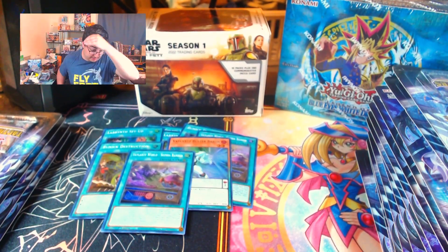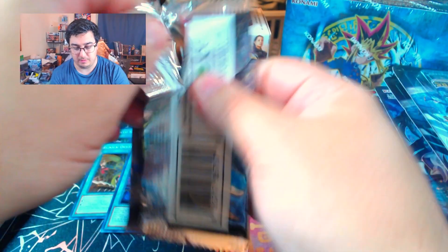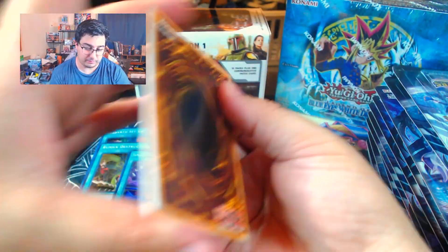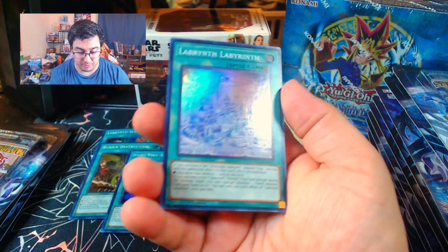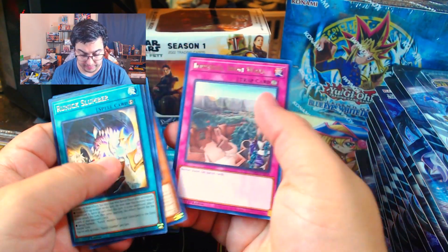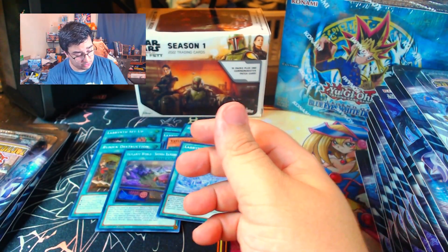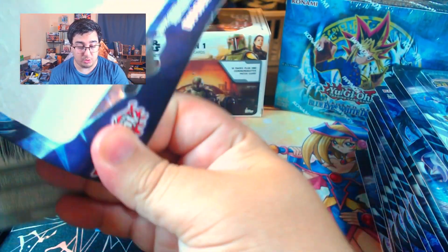All right, I am back. We are finishing up the last of the left side. We have about four more packs to go. We have a Bear Blocker, Poultry Evacuation, Labyrinth of Labyrinth, Runic Slumber, Labyrinth 2 Clock, Lilith Lady of Lament, and Imperial Iron Wall. So far no Ultra and no Collector's Rare.